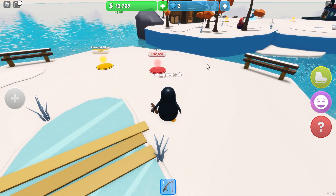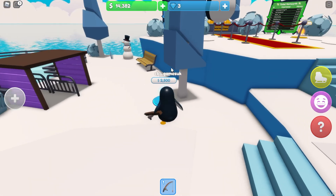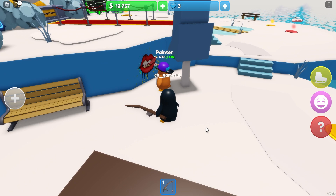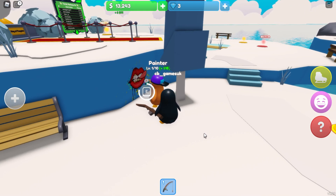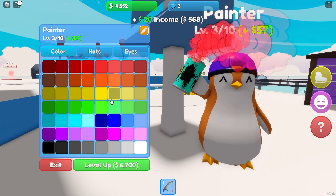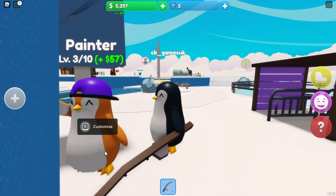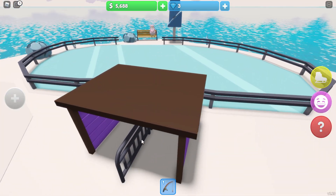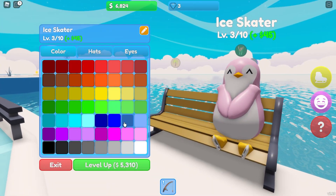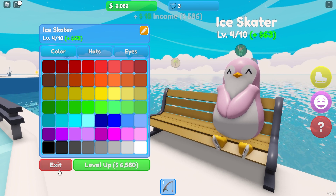If I get $100,000 I can buy a glider, but I'm a long way off that. Oh there's something new down here - a painter with a cap! Hey, look at you, painting away doing your graffiti. Let me level you up a couple of times. What color should we choose for you? I quite like the orange - I'll just leave the orange, that's good enough. Very nice! And I'm getting $568 each tick now so I can level up the ice skater to level 4.